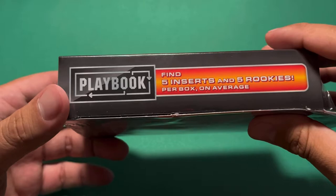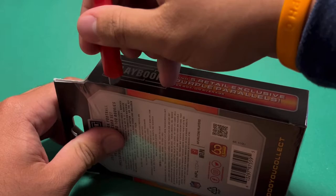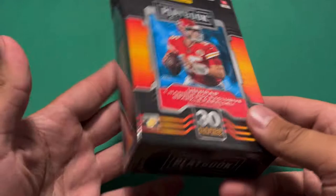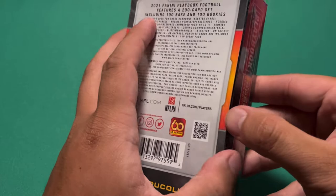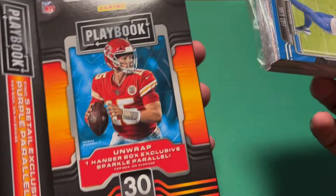On the side here it says five inserts and five rookies per box on average, and then five retail exclusive purple parallels on average. I was kind of on the fence about this for $15, but I saw the hanger box exclusive sparkle parallel and wanted to see what that looks like. People have been uploading videos saying the mega boxes are not good at all, so I didn't pick any of those up. The hanger box videos I haven't watched, so I'm curious.